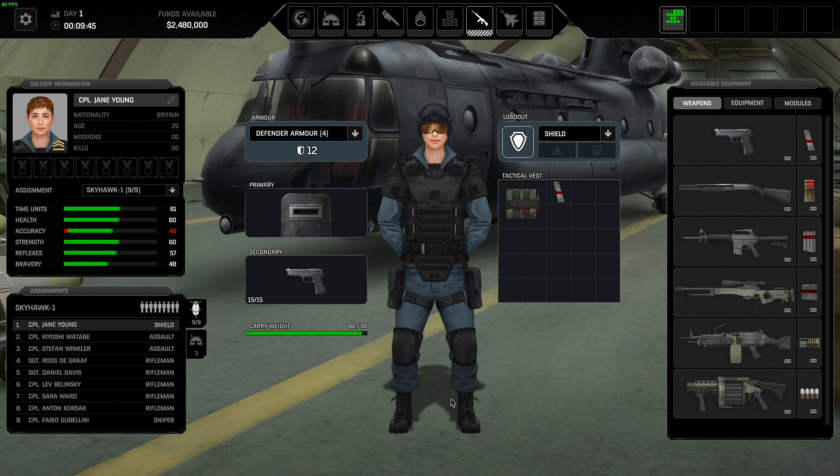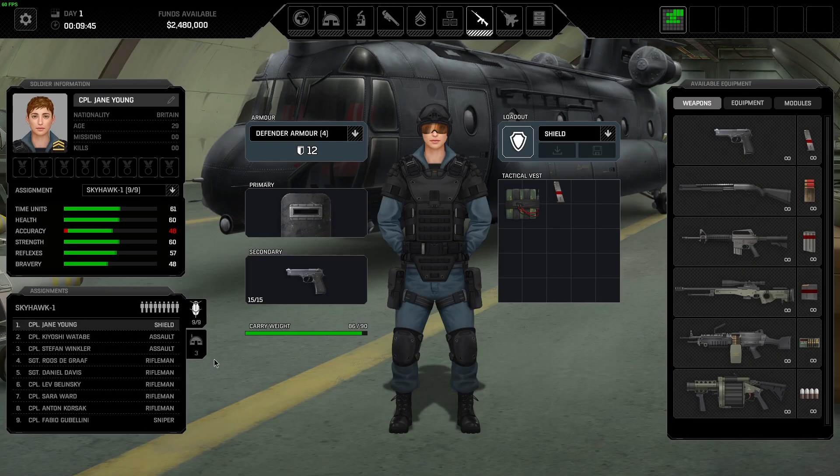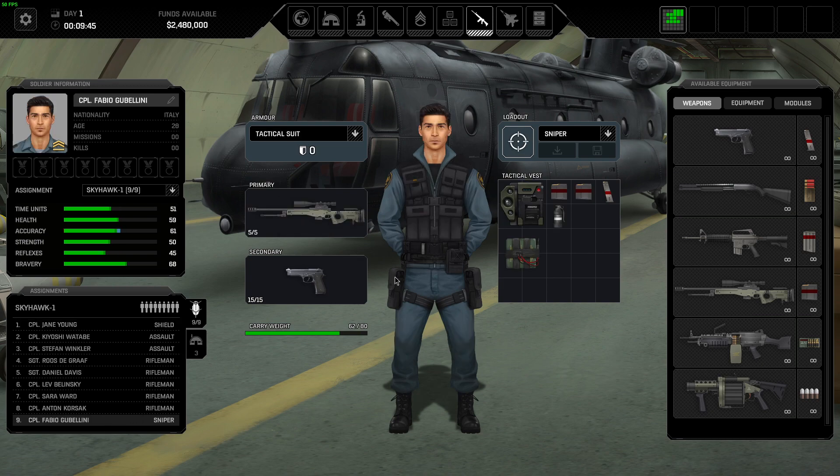One of the first things you want to look at is your current squad on the Skyhawk. You've got a shield, two assaults, a rifle, and whatever you have here. The game has other kits for you that you're not using — there's no heavy, no grenadier here, so there are two kits on the list we're not using. You can swap these easily just by clicking that and their loadout will change.